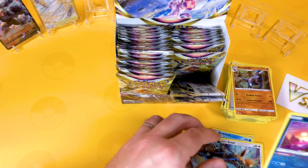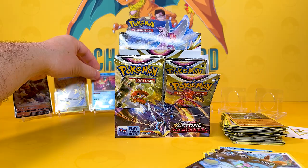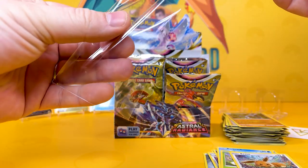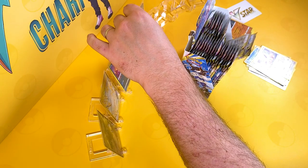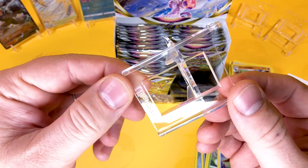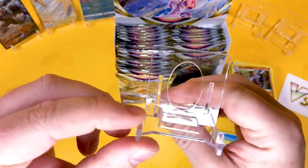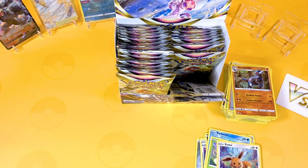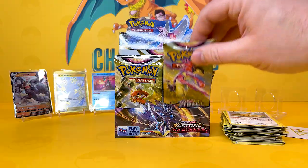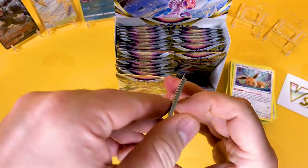Is this going to be one of those booster boxes that's just going to keep giving and giving? I might need some more of these little hangers — the little Ultra Pros I use. People keep asking in nearly every single video where to buy them. Go on Amazon and search Ultra Pro card stands. You can adjust the stands, they come in packs of five, absolutely worth their money. I've got quite a few in the studio to show off my graded cards, and they are absolutely stunning.